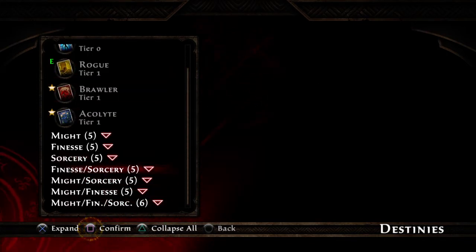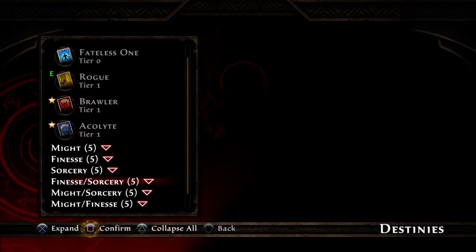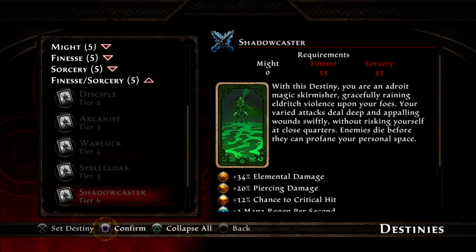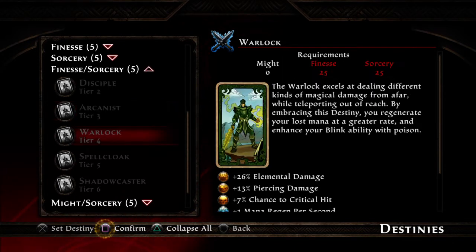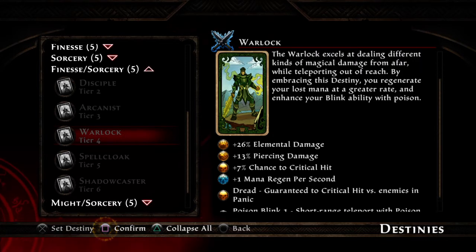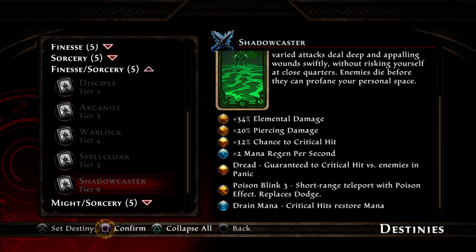Now where it gets cool is these combination classes. Finesse-Sorcery, Might-Sorcery, and Might-Finesse — remember those colors? This is when they start to blend. Finesse-Sorcery combines yellow and blue cards into green cards. With 6 Finesse and 6 Sorcery, you get elemental damage but also pierce, crit chance, dread, and Blink — only your Blink is poison instead of ice damage. You still get mana regen, some crit chance, a nice hybrid. You progress into a Spell Cloak and then a Shadow Caster, where your crits restore MP — a really offensive style.